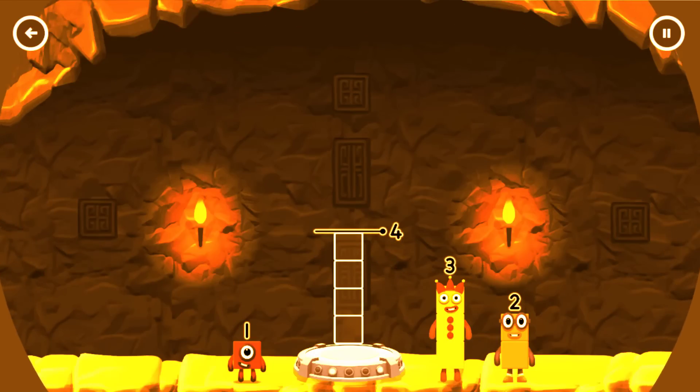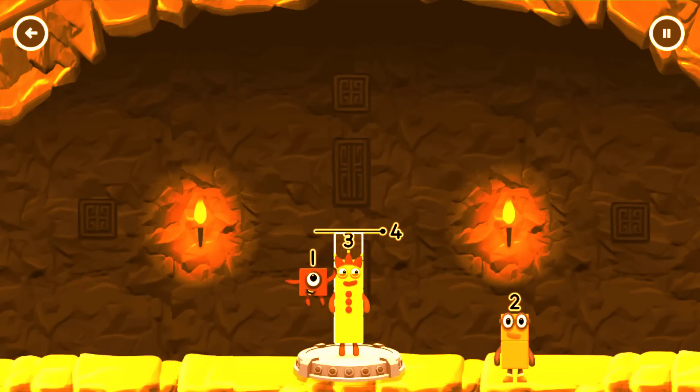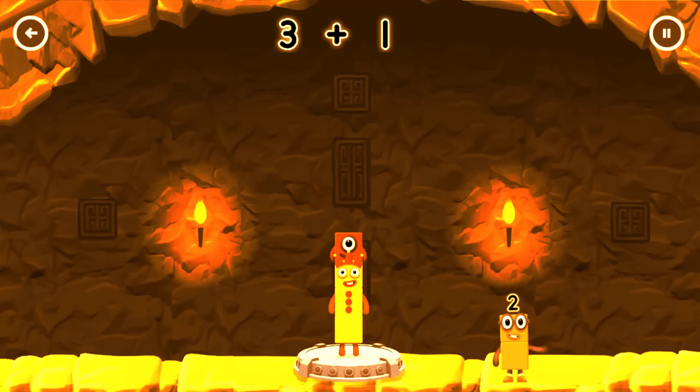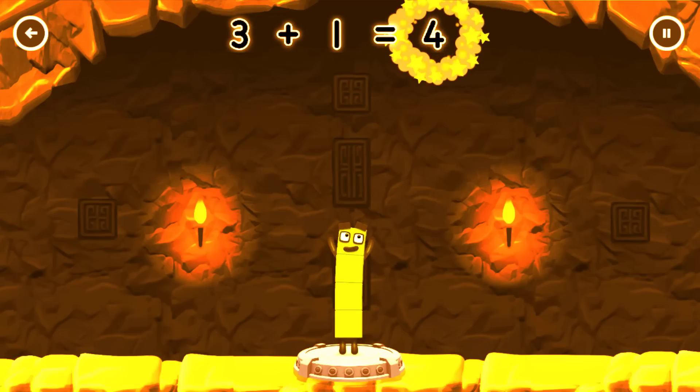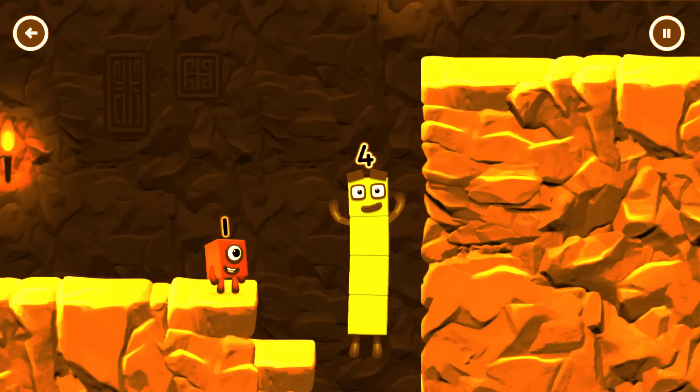Add number blocks to make Four. Three. Correct! Three plus one equals four. I am four. Have we met before? Good job.